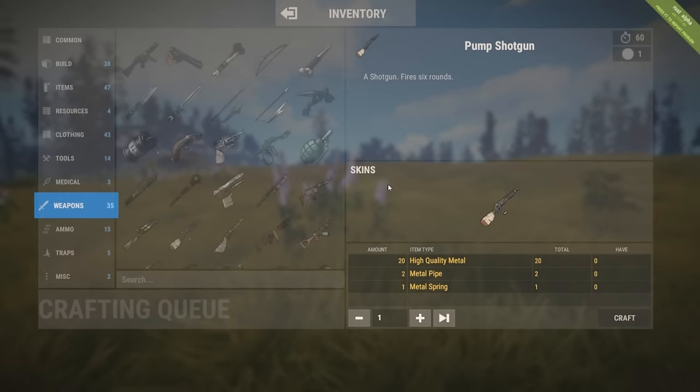Another change this week is the pump shotgun has been lowered in price. It now costs 20 high quality metal, 2 metal pipes, and 1 metal spring.